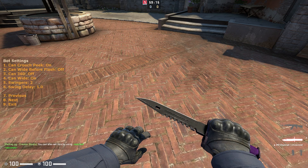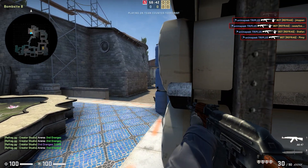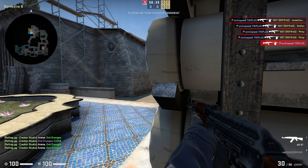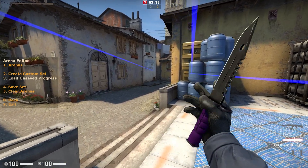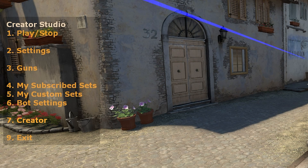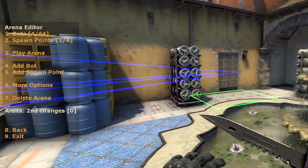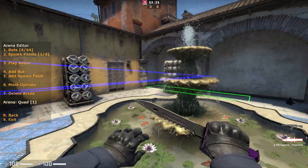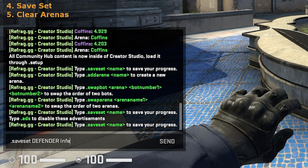So now with all these settings in place, let's play our newly created arena. As you can see it's pretty awesome stuff, but this is just one arena of a potential set. So I'm quickly going to create a couple more arenas to add to this set. I've made three more arenas for my set and now I'm going to save my arenas as a set. We can see the arenas that will be included in our set by accessing our creator menu and then selecting option 1, arenas. I've got these epic arenas to help you practice defending the B-site of Inferno from different positions. So let's save our set by typing .saveset and then the name of your set — in this case I'm going to name it 'Defender Inferno B-site'.